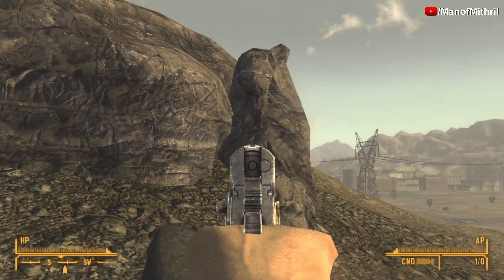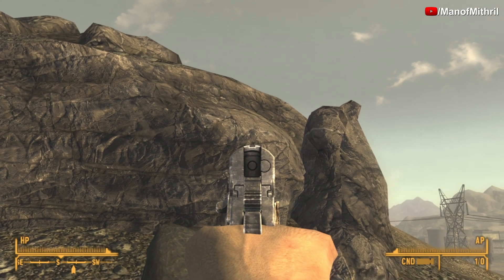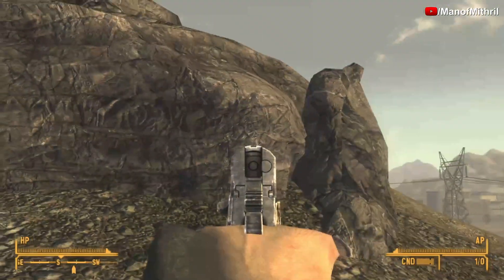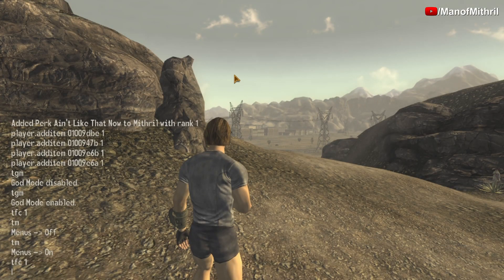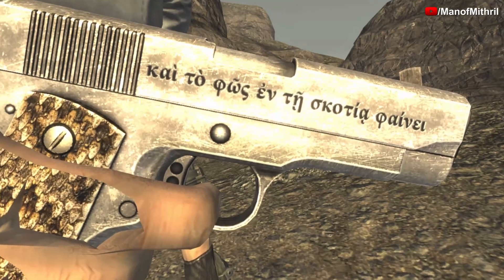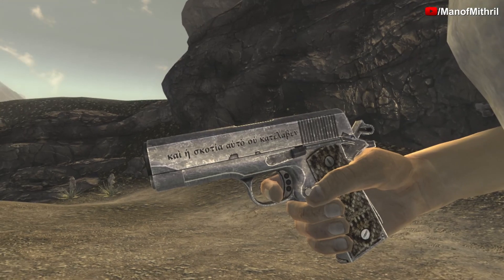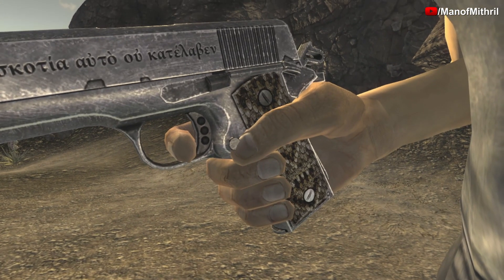Let me take a look at it in first person. It's got what are called trench sights — not iron sights, but trench sights. Then let's go to CQTM. It has Greek writing on the slide.